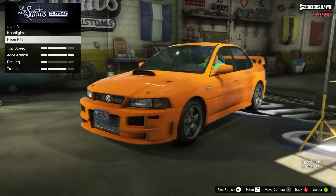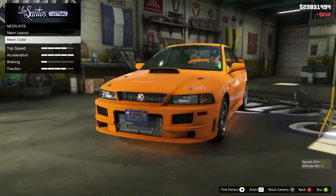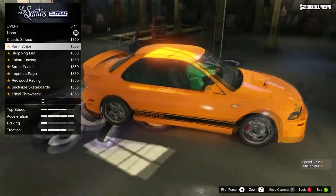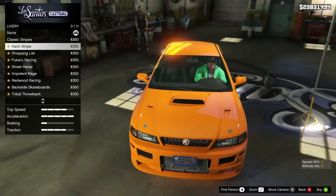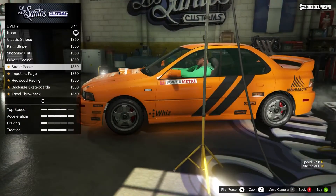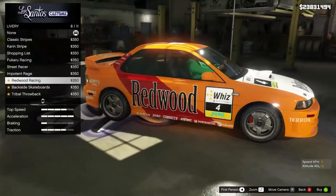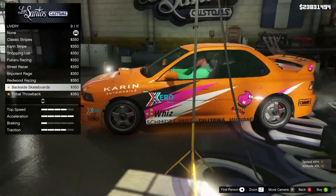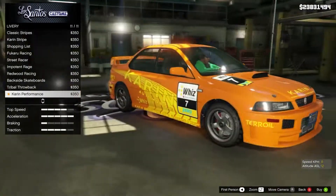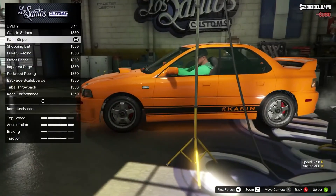Let's go ahead and put the xenon lights on it. I know a lot of you don't like neons, but I'm just doing this to show what can be done to the car — let's give it orange neons since that makes sense. Now the liveries: we've got classic stripes in white, Karen stripe on the side which I really like, the shopping list, Bukaru Racing, Street Racer, Impotent Rage with number nine, Redwood Racing, Backside Skateboards, Tribal Throwback, and Karen Performance. We're just going to go with the Karen stripe — keep it plain but still give it something so it doesn't look naked.